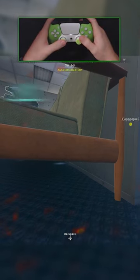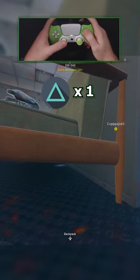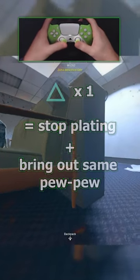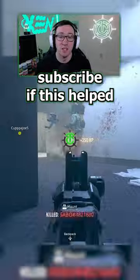Since I won't have time to finish plating, if I tap triangle once to switch weapons, it will stop plating and bring out the same weapon I just had out so that I can return some backshots. Subscribe if this helps.